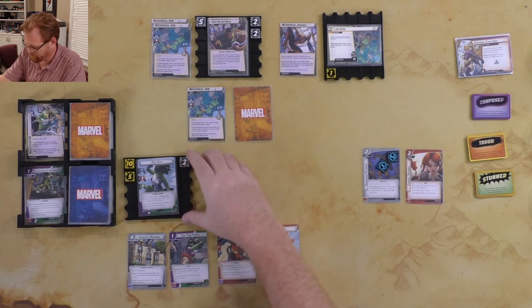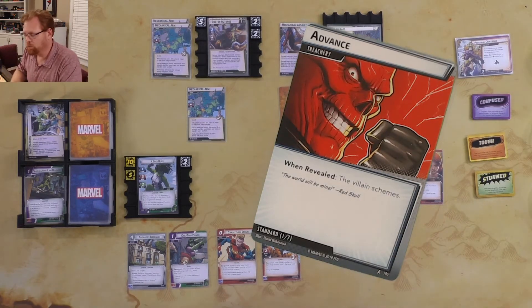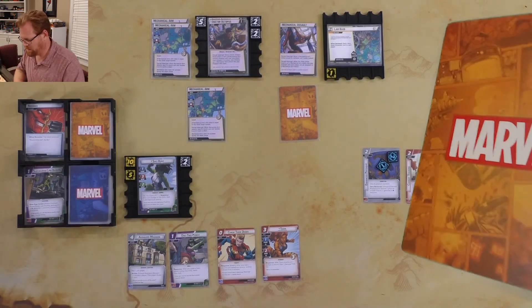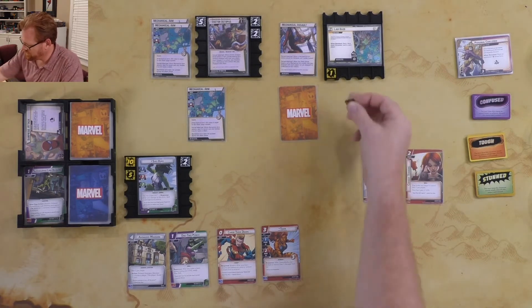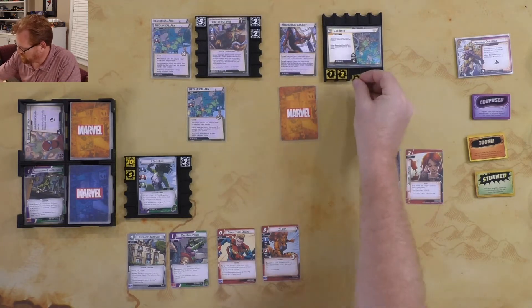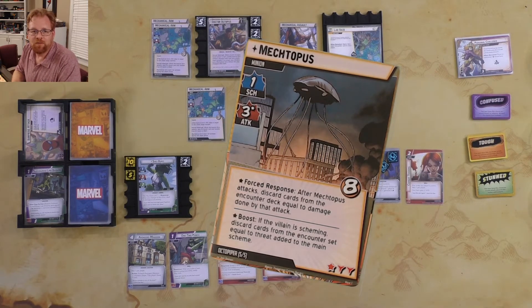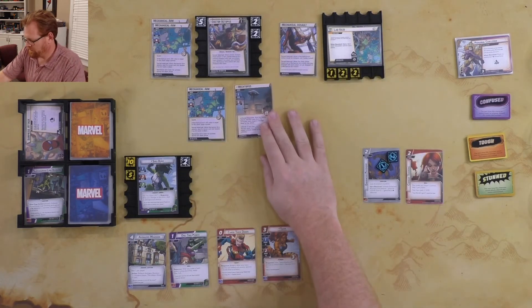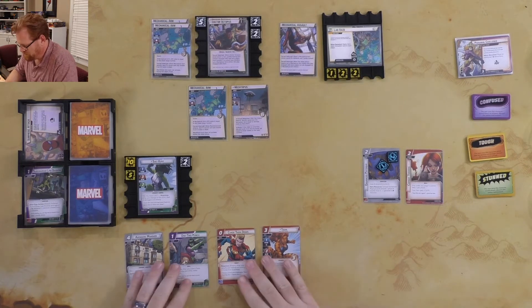We take two damage. Next we get two encounter cards. Encounter card one is an Advance — he's got a scheme of two, so we get two more threat, putting us dangerously close to completing Lab Raid. Encounter card two is a Mectopus — a big bad. After it attacks, it discards cards from the encounter deck equal to the damage done. He's got eight health on him.